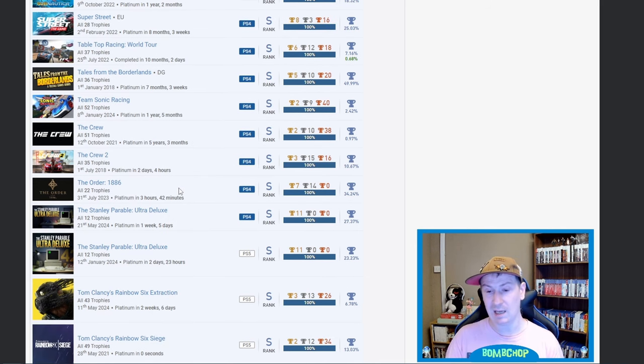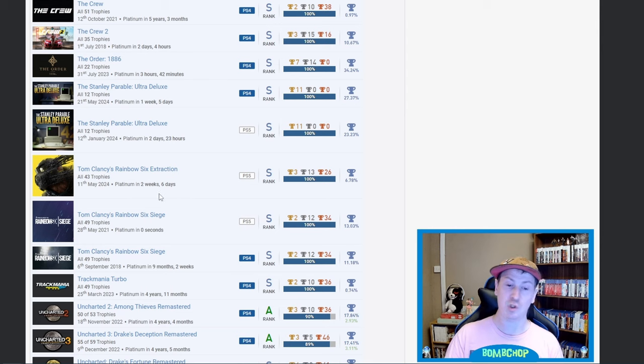Then we've got The Order: 1886 — fantastic game. The Stanley Parable: Ultra Deluxe on PS4 and PS5 — it looks like both are legit. Then we've got Rainbow Six Extraction — I'm two trophies away from this, this may be my next platinum. 6.78 percent on that one, very nice.